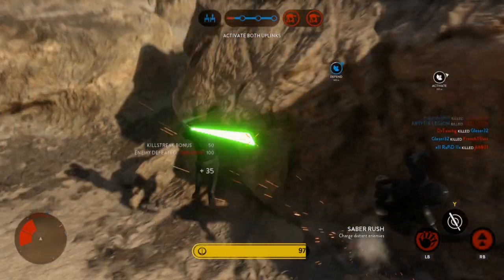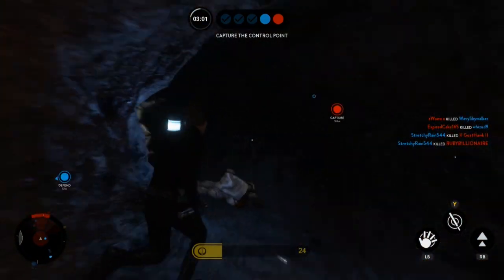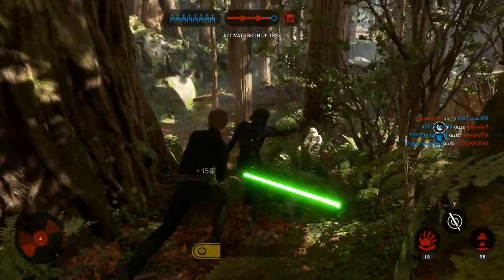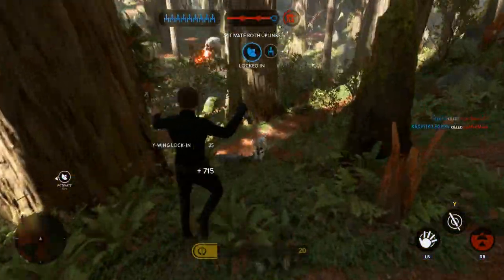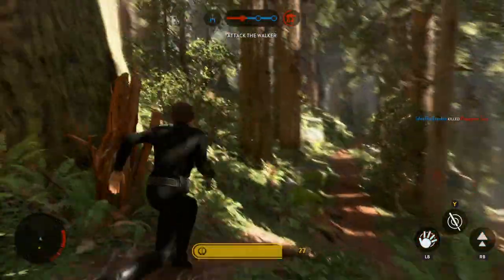Another tip is to make sure you play in small and closed areas. If Luke can't find cover quickly, your health is going to go down at quite a fast rate. Playing in confined and small spaces is very advantageous and also maximizes the capability of Luke's abilities.